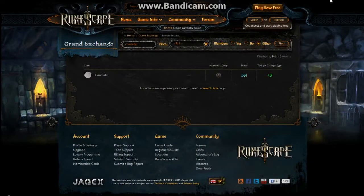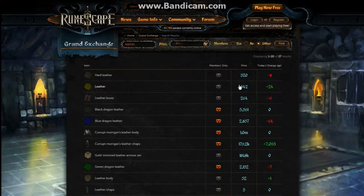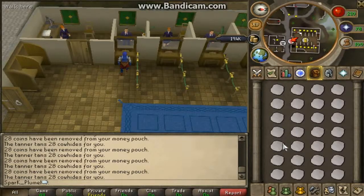Hello people, Super Plums here. Today I'm showing you how to make easy money in F2P RuneScape. You're going to be tanning cow hides for this method. As you can see, cow hide is 381 at the moment and they're going up, and leather is 542 and it's going up. Lots worth of leather, so I'll just get into showing you this method.